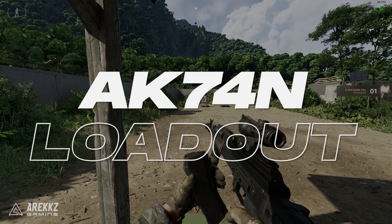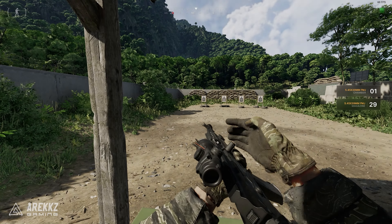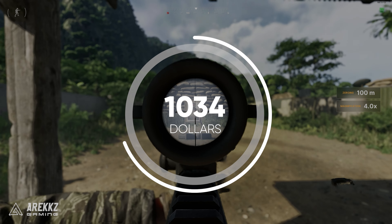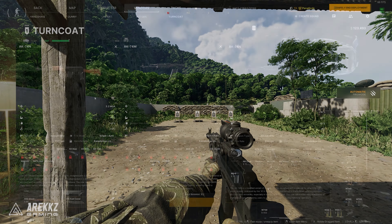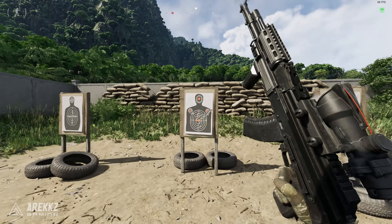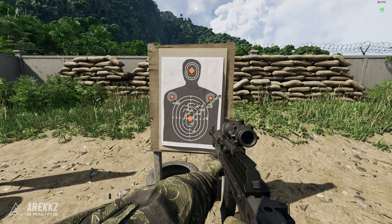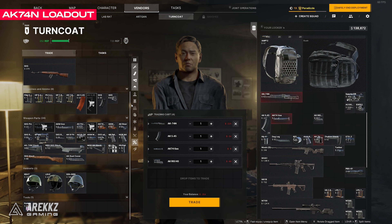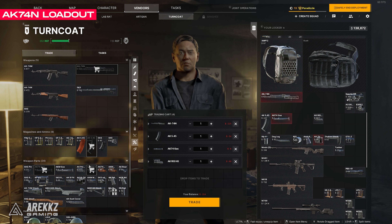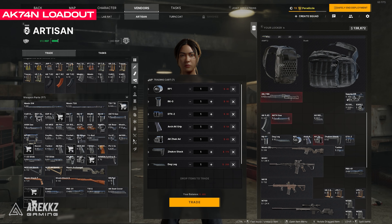Then we have the AK-74N — this fully kitted out loadout is just under $1k. It has way better stats than the vendor version and for the price it's very easy to use and viable as a main weapon even in tier 2 and tier 3 zones, because of the abundance of 5.45 ammo to grab off of dead enemies. It only takes a couple more bullets than the M4 but it's 3 times cheaper, and the mobs run ammo for it so you don't have to take stacks and stacks with you. For this we will need parts from both Turncoat and Artisan.